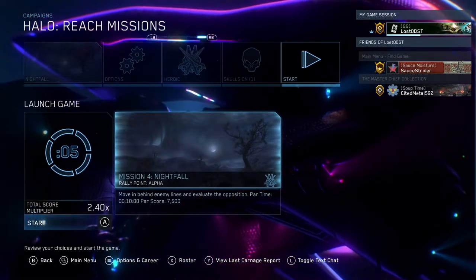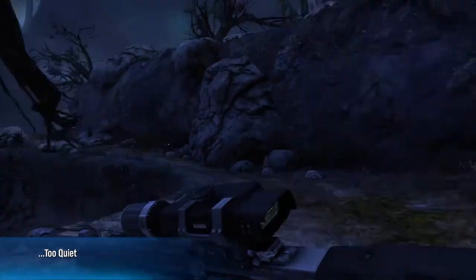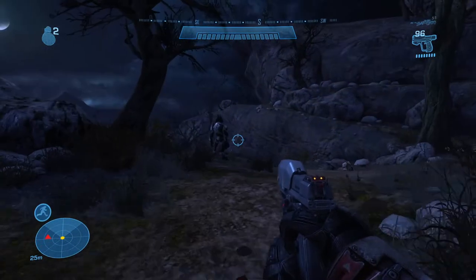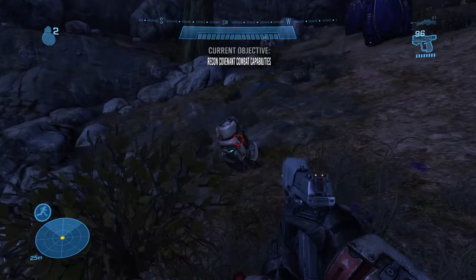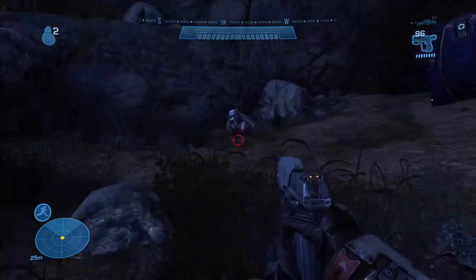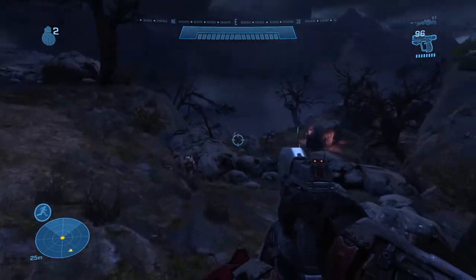Load up the mission, skip the cutscene, and the first thing you want to do is sprint up the hill. There's going to be one elite and two grunts nearby. You want to melee the elite first so it doesn't get alerted, then kill the two grunts. Do not assassinate the elite, because that might wake up the nearby grunts — melee them instead.